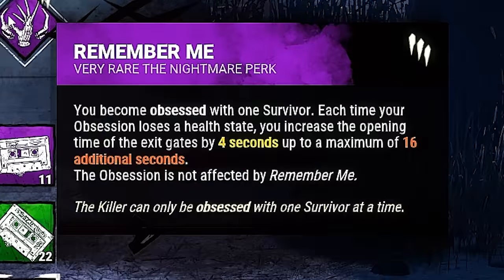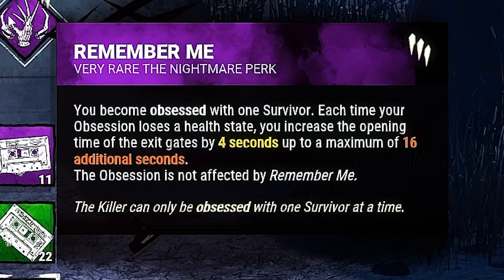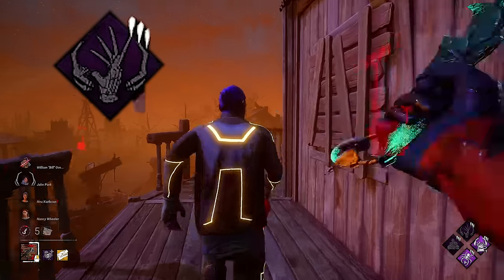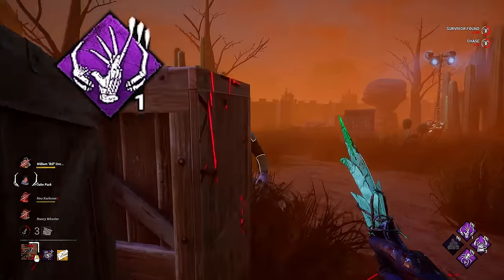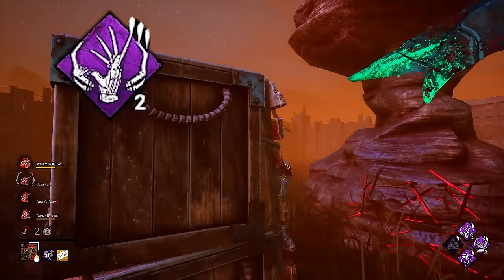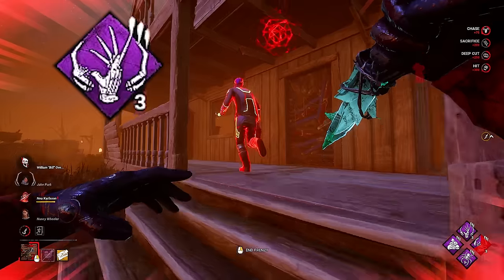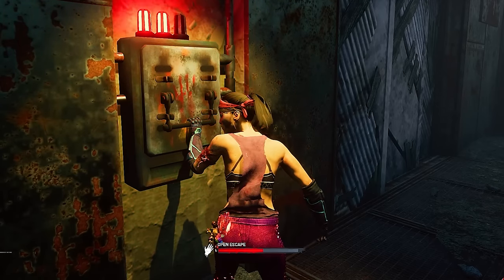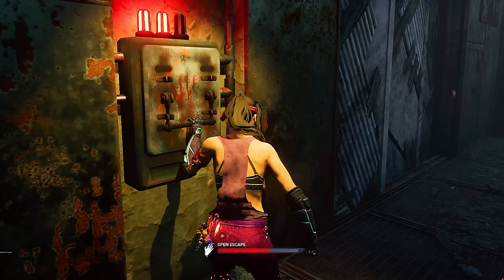Lastly, we're running Remember Me. This is another endgame slowdown perk that we are desperate for considering we are Speed Legion only in endgame and want to get the most out of this speed before the survivors escape. Every time the Obsession loses a health state, we gain 1 token up to a maximum of 4 tokens. Each token adds an additional 4 seconds to the opening time of exit gates. So once those exit gates are powered and we are insanely fast, they will have over a minute and a half stuck in the trial with the speediest Legion in existence.